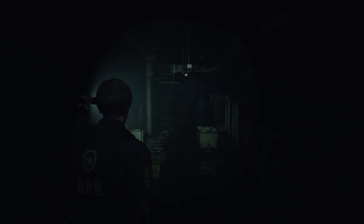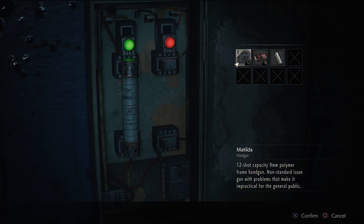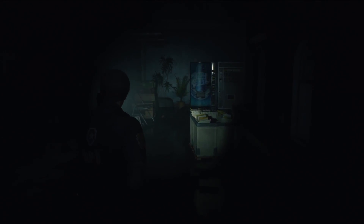Lately, we found out there's going to be recipes using gunpowder, reminiscent of the system from Resident Evil 3 and 7. We also found out a plethora of other things, such as the fuse box system from Resident Evil 7 being introduced to Resident Evil 2. But now we have a new one.